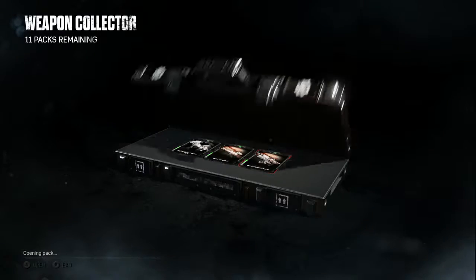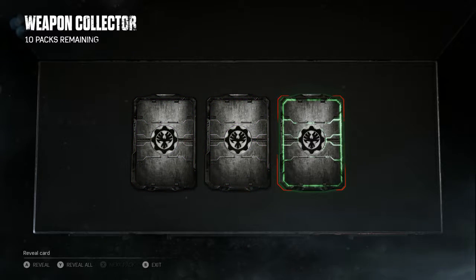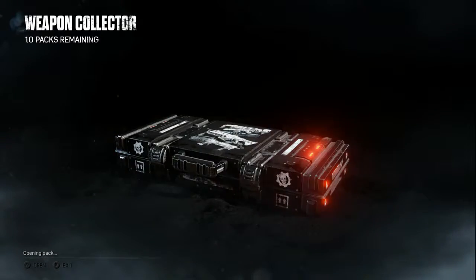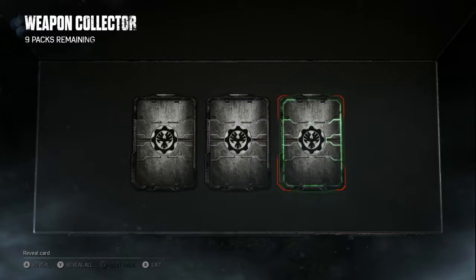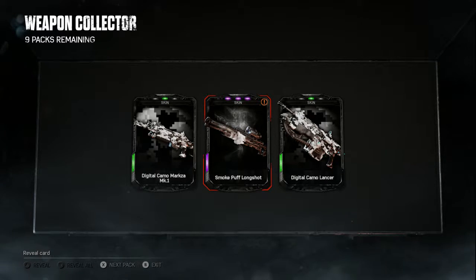Nothing new. Next pack - going quite fast now. A purple, a purple, and a green. We got two Smoke Puff skins: a Smoke Puff Bulldog and a Smoke Puff Lancer. Awesome - I'm really curious how that skin looks. We got a Smoke Puff Longshot. I think I need to equip all the Smoke Puff skins. Next pack.